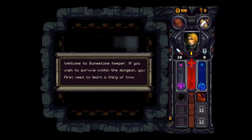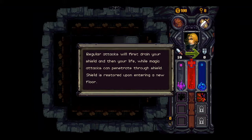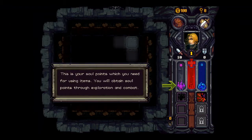Welcome to Runestone Keeper. If you wish to survive or win the dungeon, you first need to learn a thing or two. Characters have two sets of arms — press LB or RB to switch. Press the menu button to view the backpack, arrows, attributes and tattoos. Regular attacks will first drain your shield, then your life, while magic attacks can penetrate through shield. Shields are restored upon entering a new floor. This is your soul points, which you need for using items. You'll obtain soul points through exploration and combat.